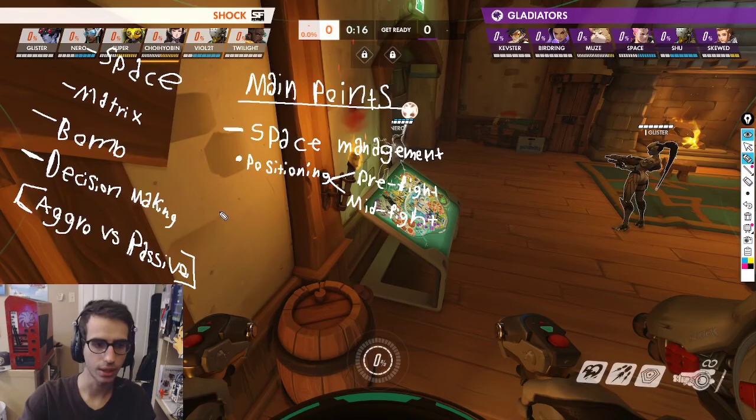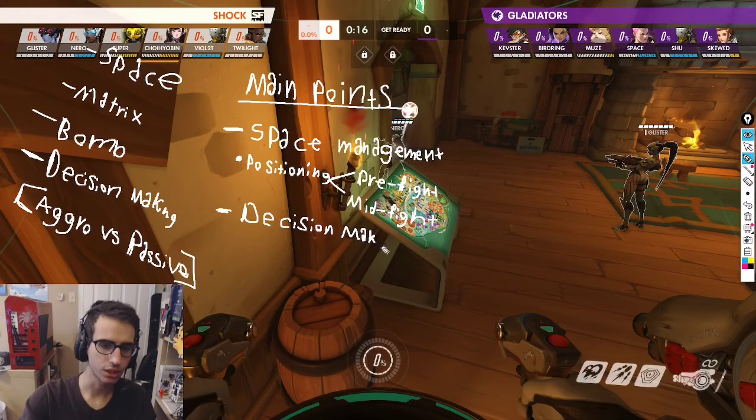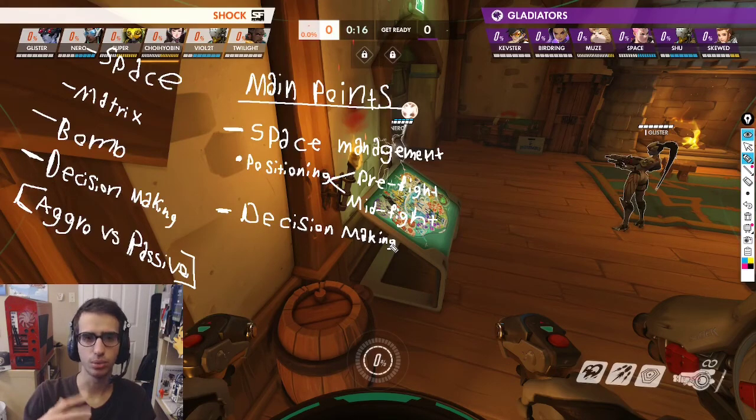The next important thing you need to talk about is your decision making. I put aggro versus passive. On off tank, I feel like this is the main thing that makes or breaks off tanks a lot of the time - not specifically on D.Va but just in general - your decision making is very important. You always have the option to go aggressive. Especially on D.Va, you have the ability to play whatever kind of style you want. Void and Handbin are examples of this. Handbin, in my opinion, is a very aggressive D.Va - he looks for aggressive decision making a lot of the time. I look at people that are a little bit more of an enabling off tank. Space and Void come to mind in terms of being able to enable your team. You kind of have to find a balance.